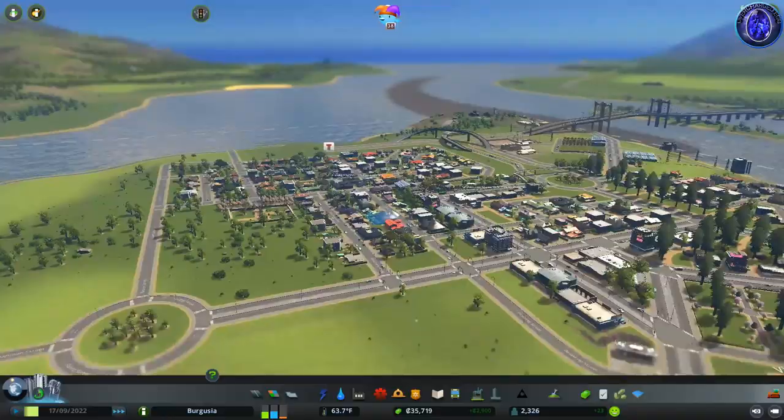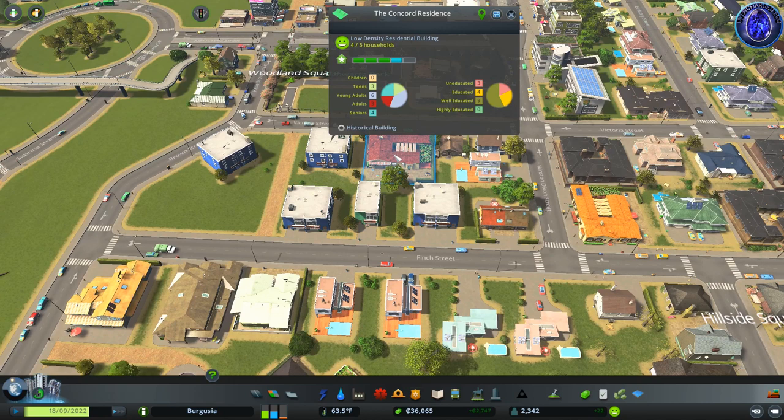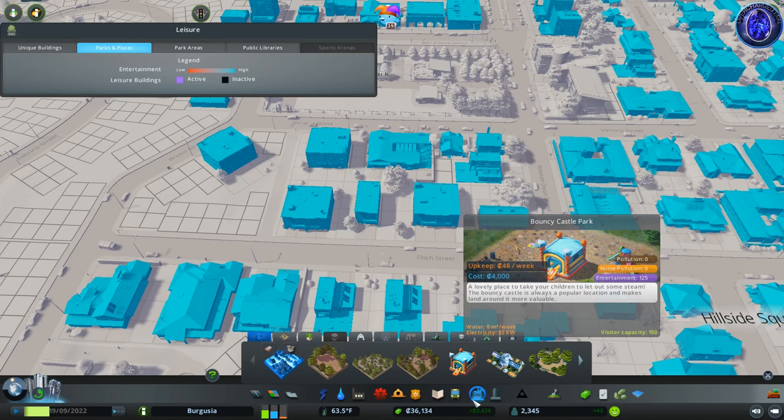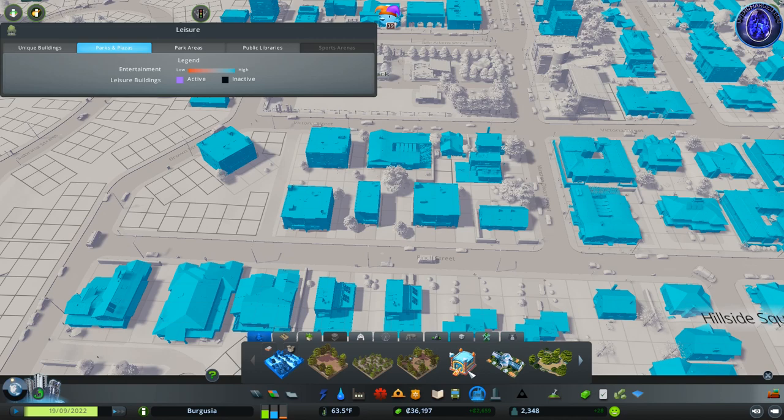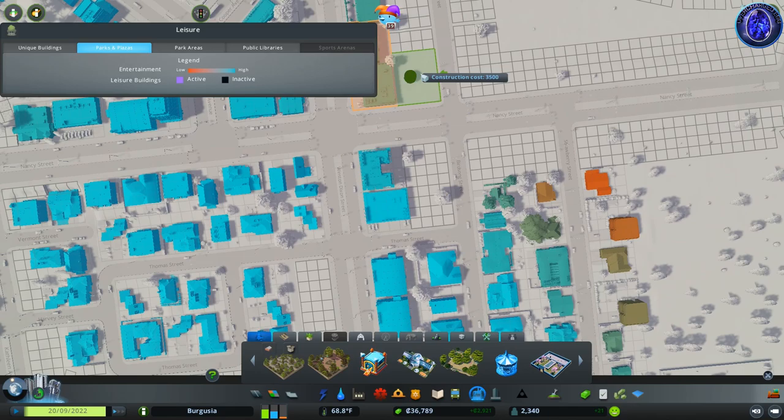Let's have a little look around the city and see how things are going. We've got a lot of these original households hovering around level three, with some just breaking into that fourth level. I'm going to place something from the parks and plazas icon in order to help level them up a little bit more — if you remember, that's going to give us the ability to make more money and also house more sims.